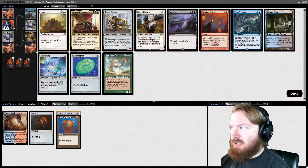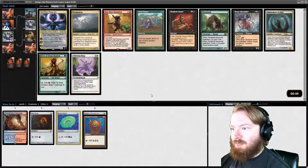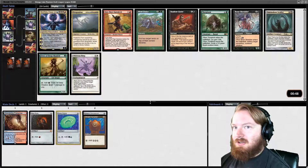In this pack we have Moat, Vomit Courier, Shark Typhoon, Watery Grave — also excellent colors — Skull Clamp, and a Signet. I think I'm just going to go Signet. Artifact Ramp is pretty good.